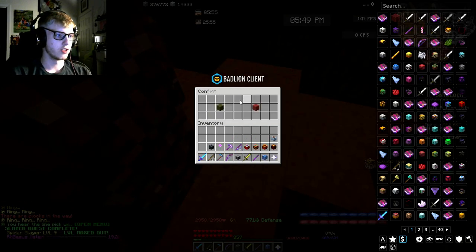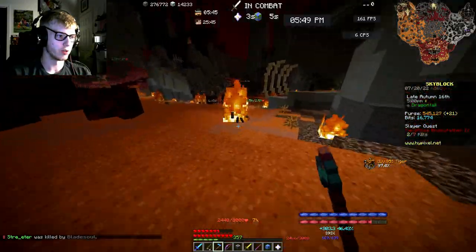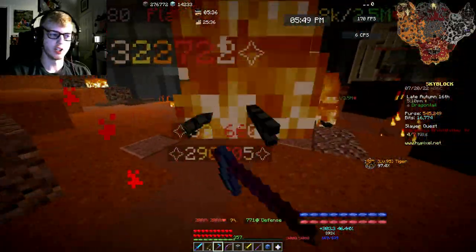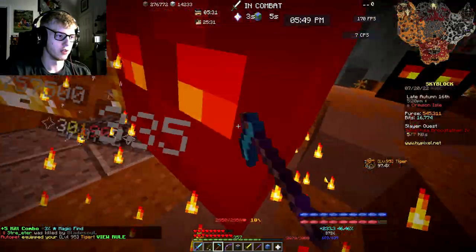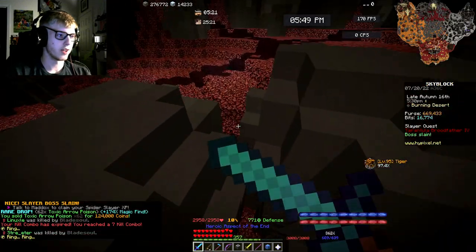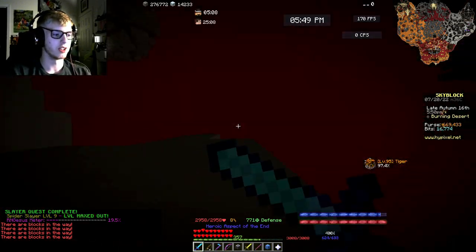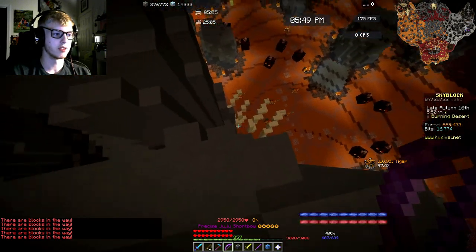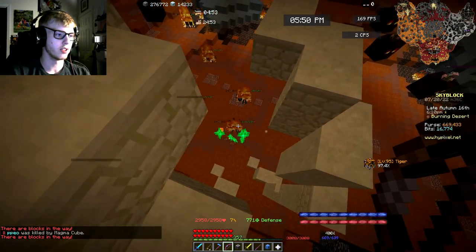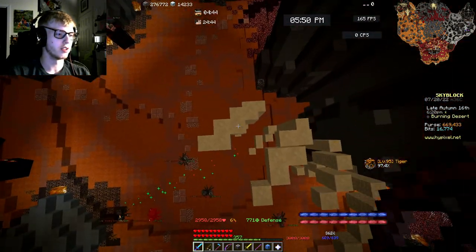That first attempt took 31 seconds to spawn and three seconds to kill. Let's try attempt number two. I'm using a max level wolf pet — spawn times may differ depending on your pet. A legendary tarantula pet works just as well and you can get up to 30 boosts on those. The boss spawned and went down in 23 seconds. It would be faster with auto slayer, but I'm timing manually so we can see spawn and kill times separately.